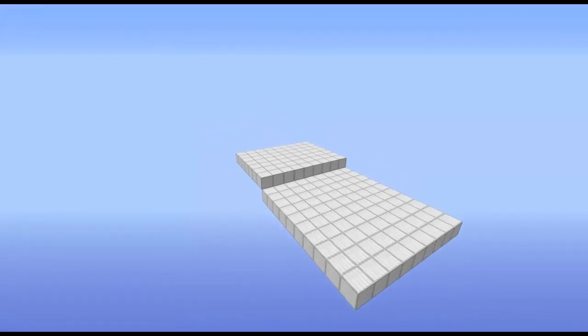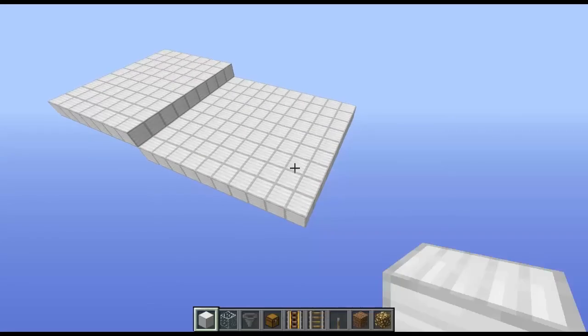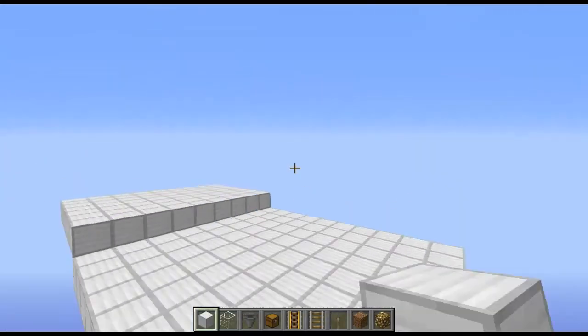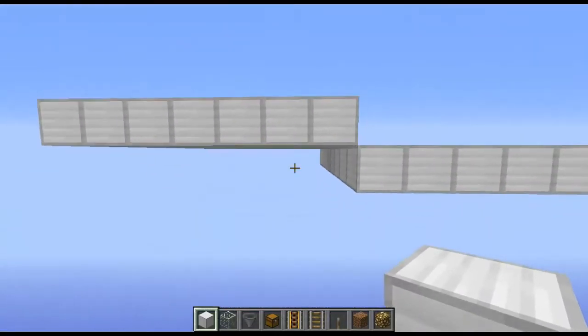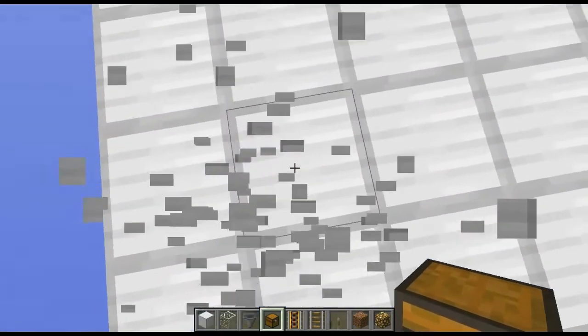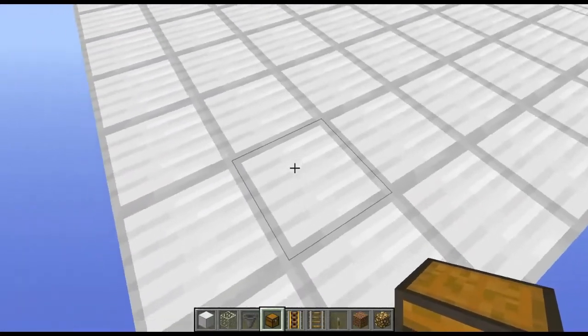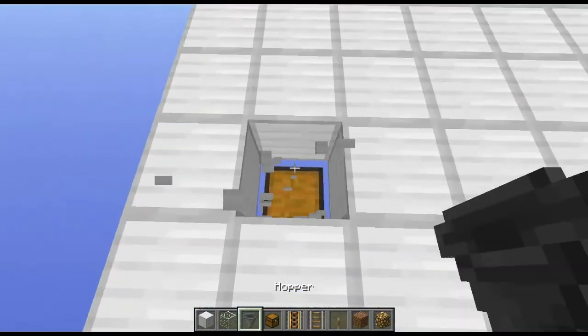To get started, you want a 7x9 area at the top and a 10x9 area at the bottom. The 9-long side goes this way and the 10-long and 7-long sides go this way. Then come to the corner, locate this corner right here, and place a chest under it with a hopper on top.